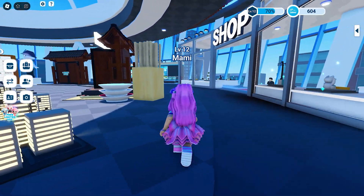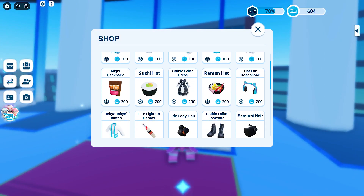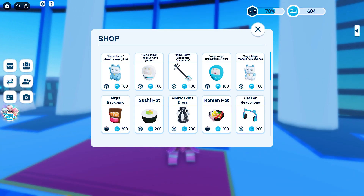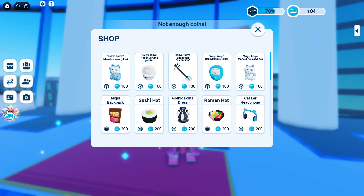Here is the shop where we can buy the cosmetics. The cost varies from 100 to 300 coins. The ones I bought from the last quest counted, so I just need 5 more this time. I have some coins left, so let me buy more cosmetics. This left me with only 2 more items to buy.